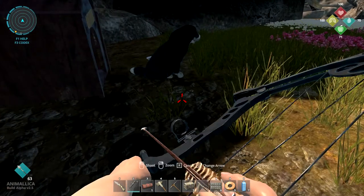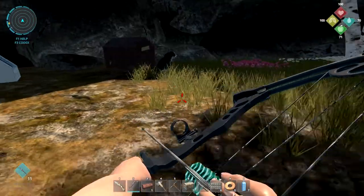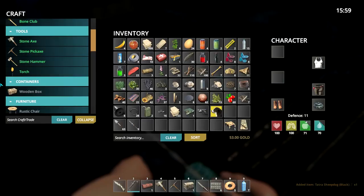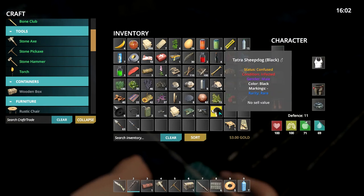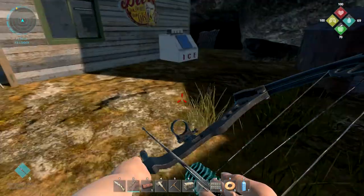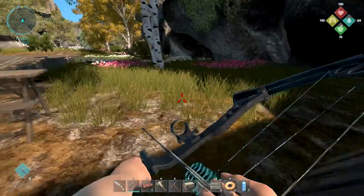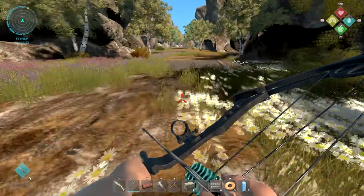Let's bring the pistol with us. Switch to tranquilizer - and actually it's a sick dog so we can just pick it up without even tranquilizing! It's actually a male, colored black, rare. You can see it says confused condition - infected - so we have to take him to a laboratory to get it cured. They've changed something here - last time I was here it was a different animal. It's always interesting when you start over in a game in constant development because things change all the time.